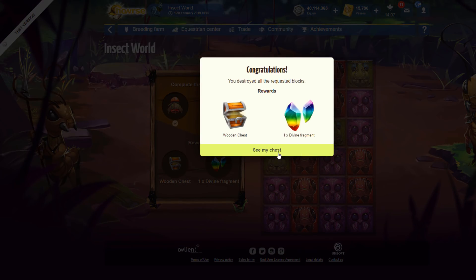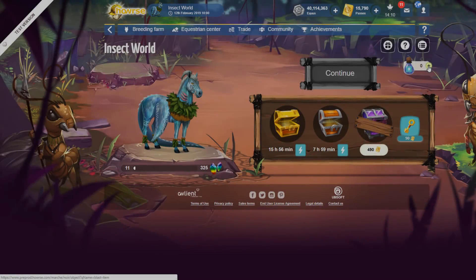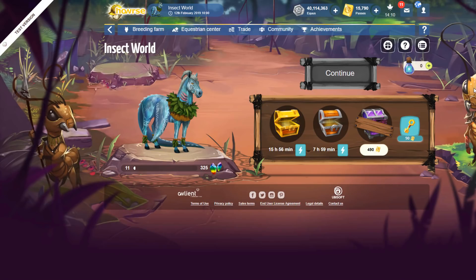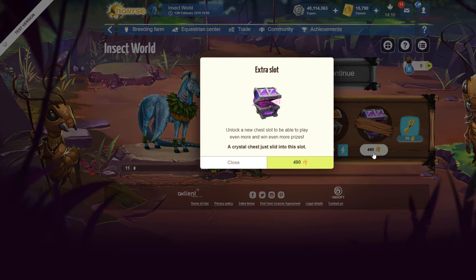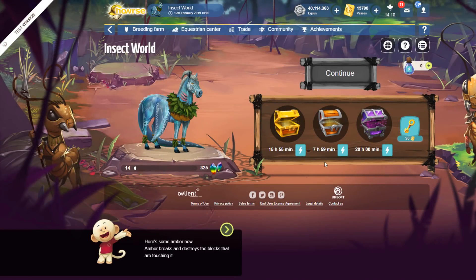Okay so here's the chest now. You found all the chests — there are no more to pick up right now. At this point you can either wait for them to open, use boosters, or open them all at once with the master key. Boosters seem to be sixteen passes and allow you to speed up opening the chest by four hours. Unlock a new chest slot to be able to play even more and win even more prizes — the crystal chest is listed in this slot, so this one may require passes.